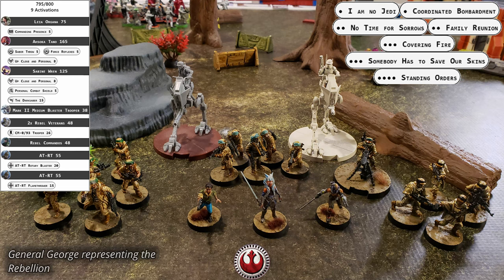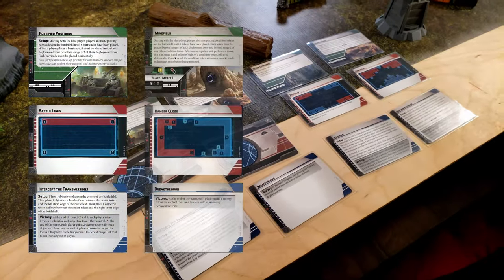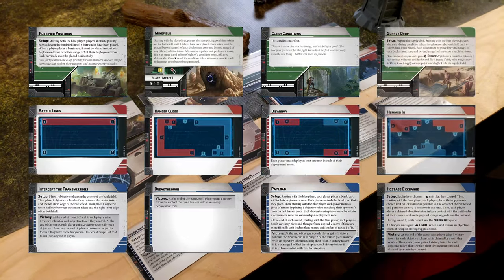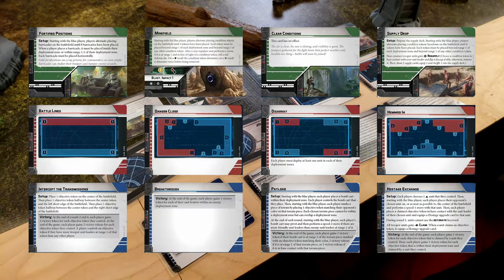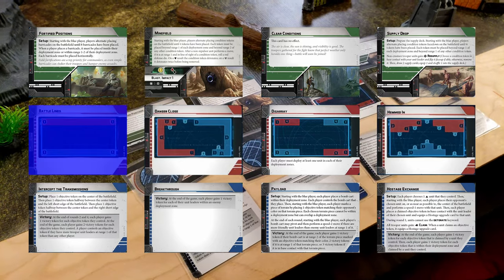This is our first report to feature Ahsoka Tano, who worked well with the Rebel forces and is rapidly becoming a group favorite. The battle also represented an unusual challenge. The Rebel army was developed by General Andy who was unable to participate at the last moment. We drafted General George to stand in with only a few minutes of preparation and no option to change the army list.